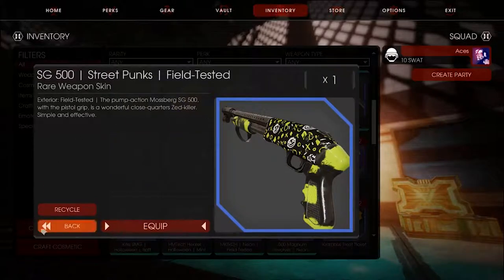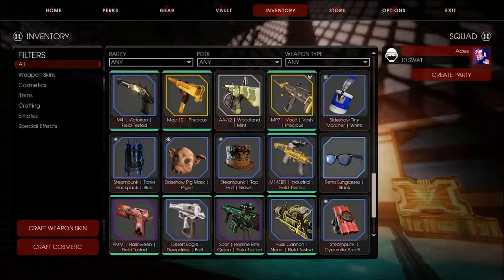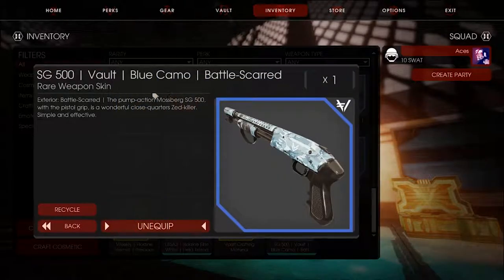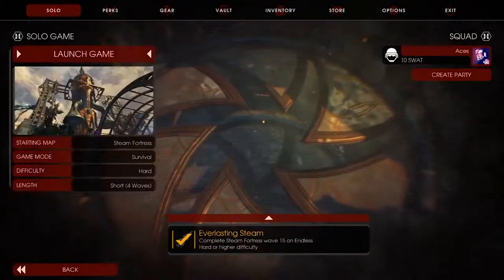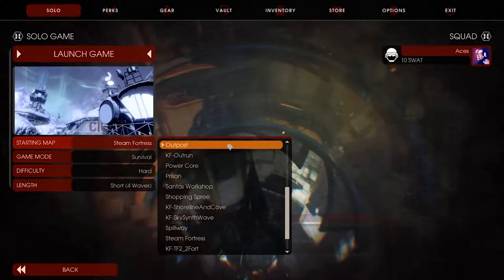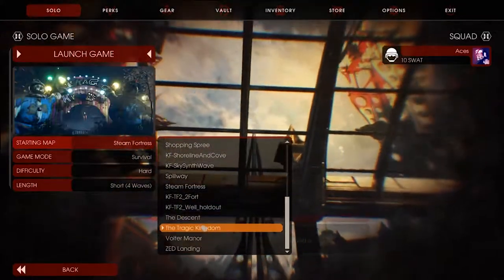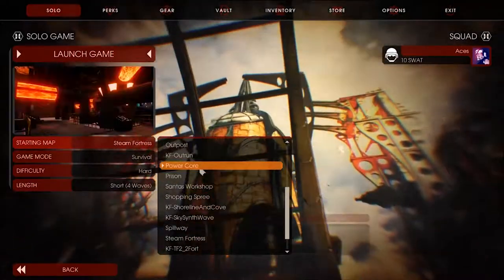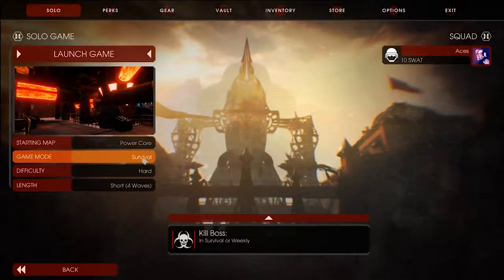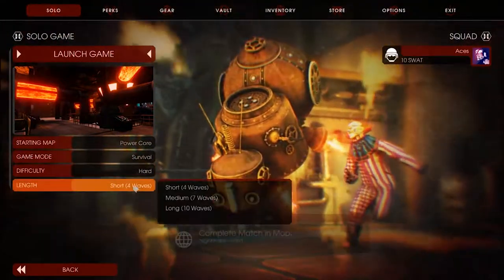Which one do I normally use? I normally use Street Punks. The SG500 Vault Blue Camo is what I've got to use for this game. I've been playing a lot of Steam Fortress. I don't know if I want to do an objective mode — I'll just do a regular match. Let's do Power Core. Yeah, Survival short — that's what I normally play.